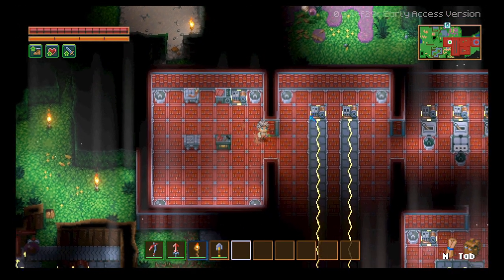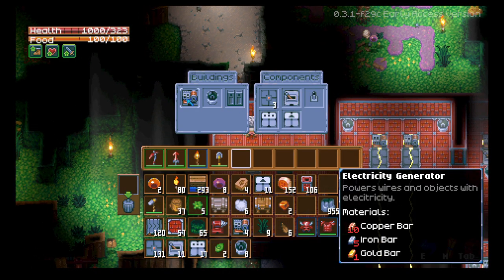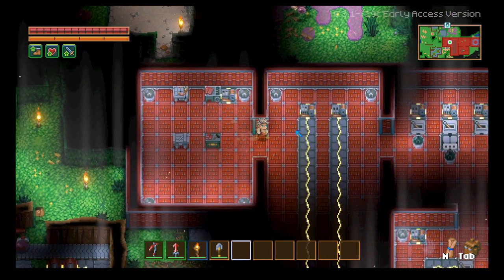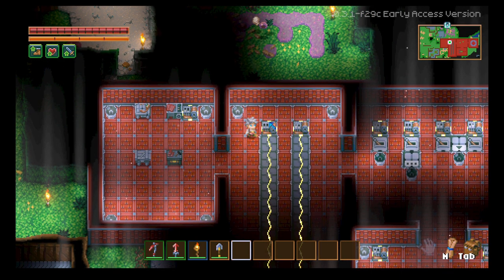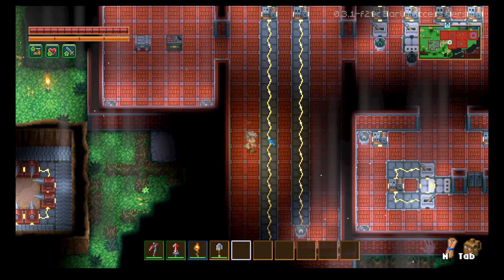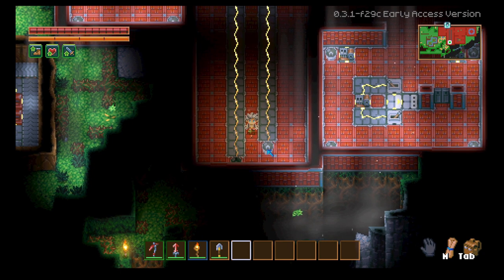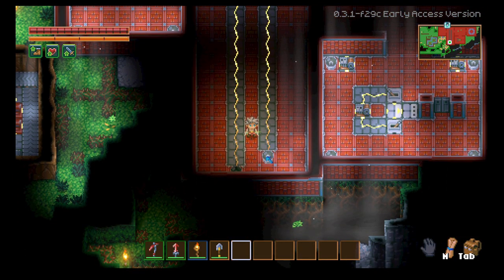The main source of electronics is going to be the generator and the wires. The generator does not require any sort of fuel as of right now — it is just an infinite power source that never runs out. The wire is how you transport electricity. It's worth noting that the generator can only power up to 14 blocks away, and the wire seems to get weaker and weaker as it goes on.